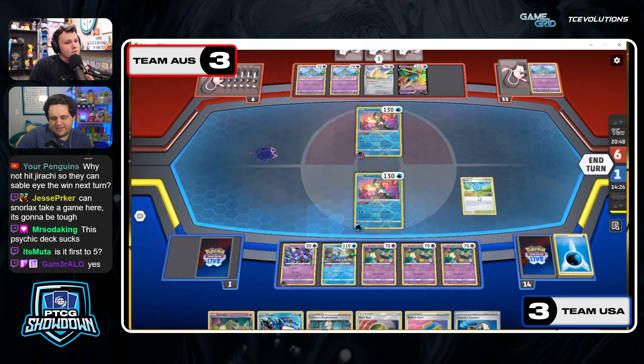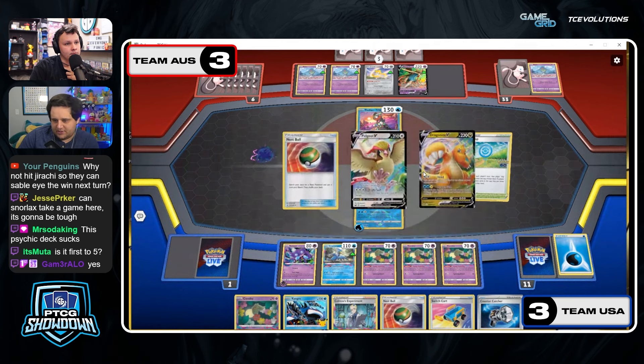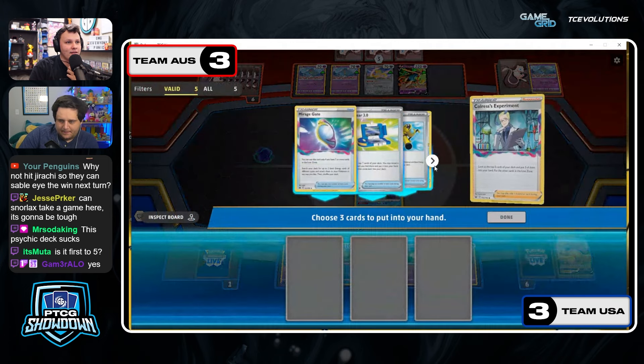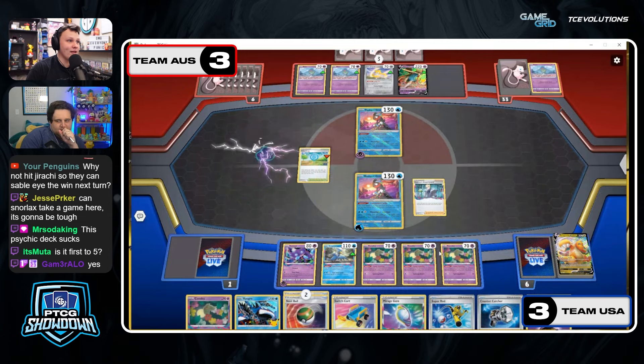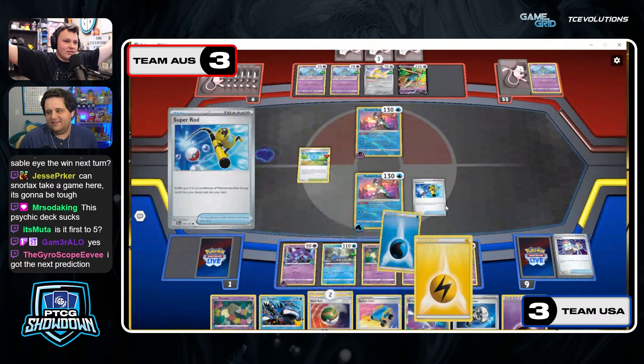Their win condition is Gate plus Super Rod. 14 cards in deck — they can Comfy once if they need to. It depends on how many Switch cards they have still. Pokéstop is in hand — you definitely play the Colress. That's eight, nine, ten with a Flower Select. If they know the contents of their deck and they've got enough Switch cards left it's pretty decent odds ripping with the Pokéstop first. Just a Nest Ball — that's pretty useless. You need a find.